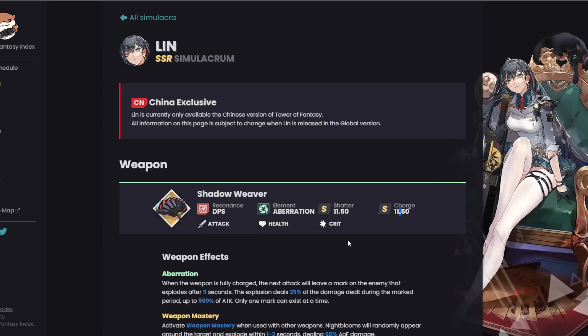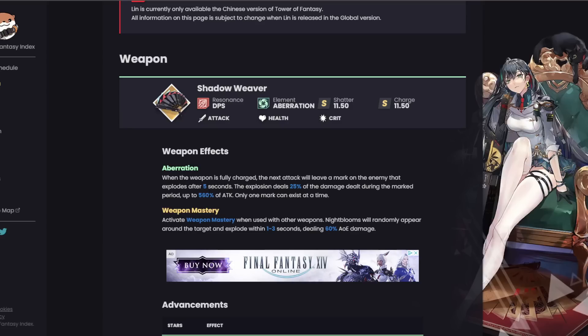She does have 11.5 shatter and charge. I'm not entirely sure if they'll change it on global, but that's what she has on CN. She has her own element called Aberration — or Altered, whatever you want to call it. When the weapon is fully charged, the next attack will leave a mark on the enemy that explodes after five seconds, dealing 25% of the damage dealt during the marked period, up to 560% of attack. Only one mark can exist at a time. That's weapon mastery: when used with other weapons, Night Blooms will randomly appear around the target and explode within one to three seconds dealing 60% AOE damage.